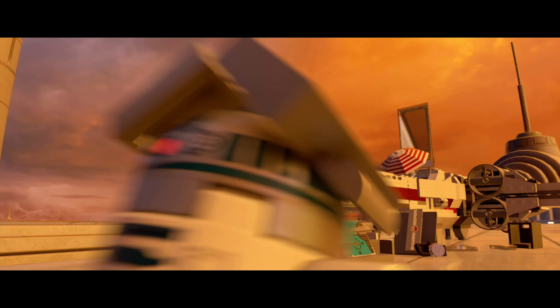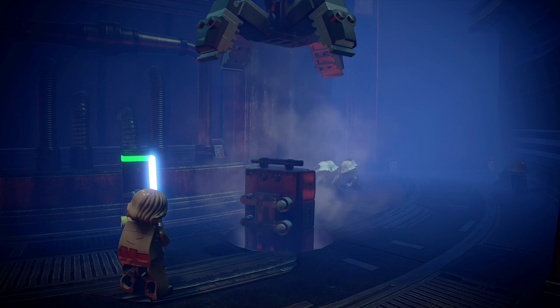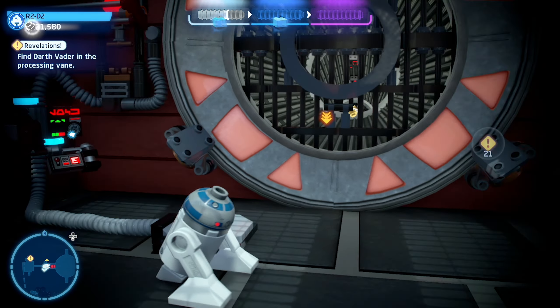The first minikit is located in the Carbonite Freezing Room near the bottom of the chamber. When you get to the part in the level where Darth Vader runs away into the tubes, you will notice there is a minikit encased in Carbonite. Pull the lever on the wall so that the minikit goes into the floor, and it will then emerge without the Carbonite so you can go ahead and collect the first minikit.